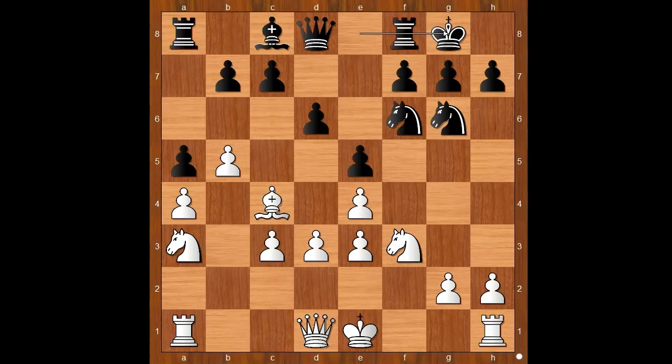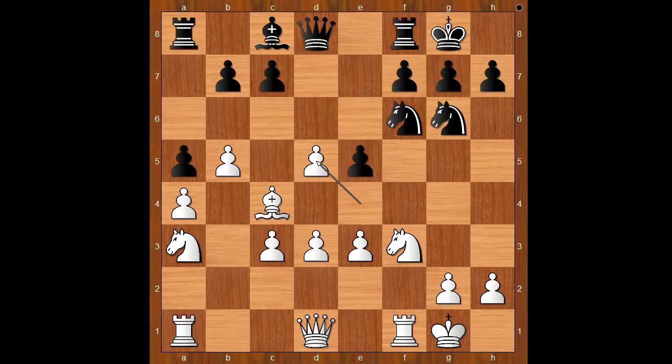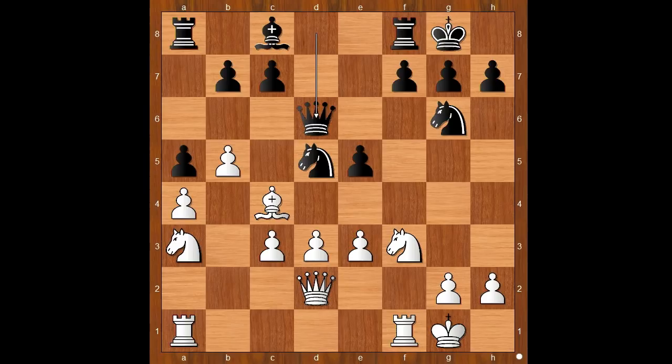Max Weiss castled kingside, so did Henry Bird. Then d5, e takes on d5, knight takes pawn on d5, queen to d2, queen to d6, knight to g5 — e4 was a possible destination.